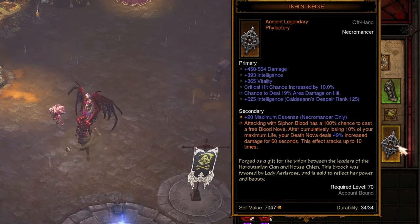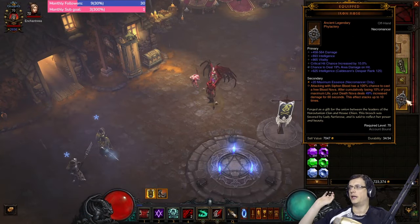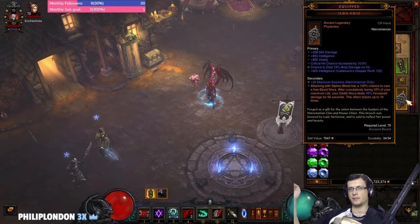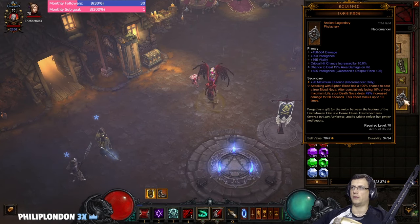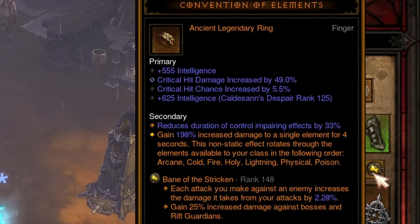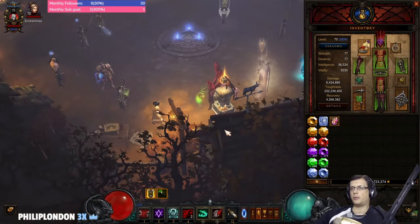The revamped Iron Rose procs Blood Nova and also gives us a 50% damage multiplier per stack. Overall it's a 500% multiplier on top of Nova. We go even further with multipliers from Mantle of Channeling, Crispy Bean, and Convention of Elements, which we will cover very soon.